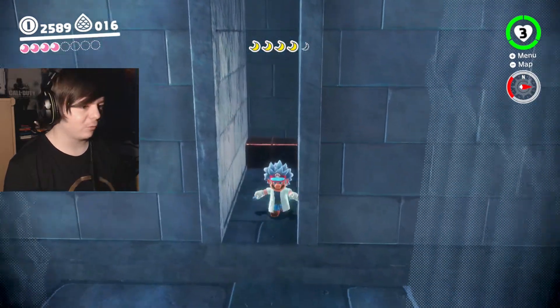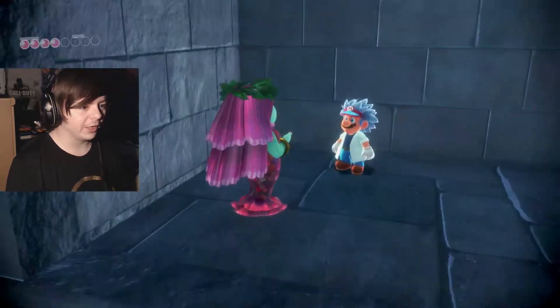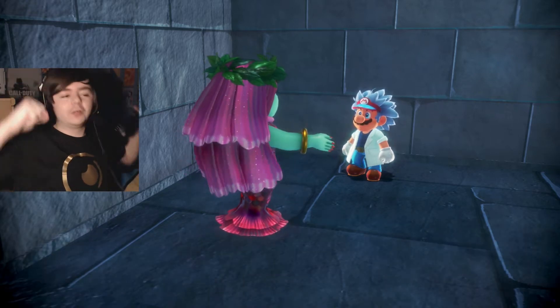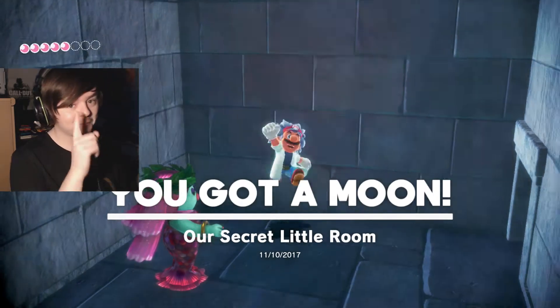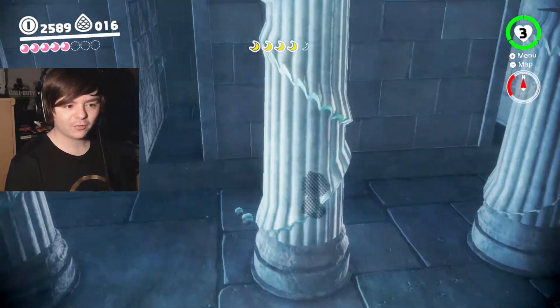I thought I could wall jump my way up, but I guess that's not allowed in this fish level. Oh, I found a door. Whoa, what are you doing in here? You found me? Very clever. You can have this as a reward. Don't show me your fish tits. Our secret little room — don't tell anyone. It's a secret to everybody. Shh.